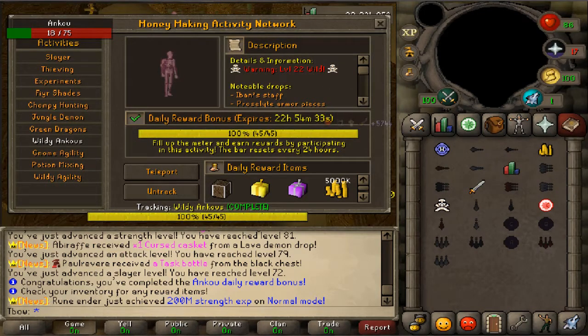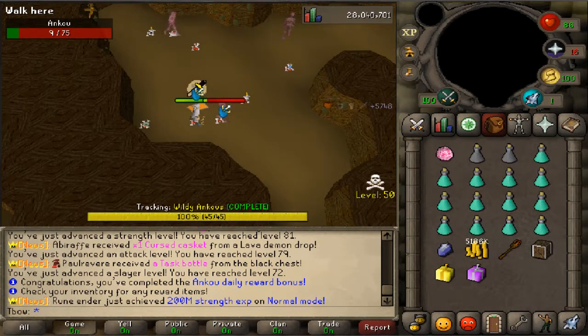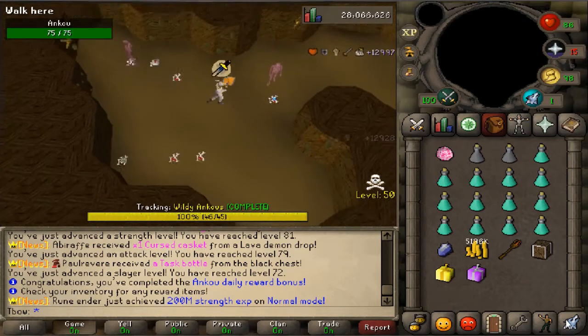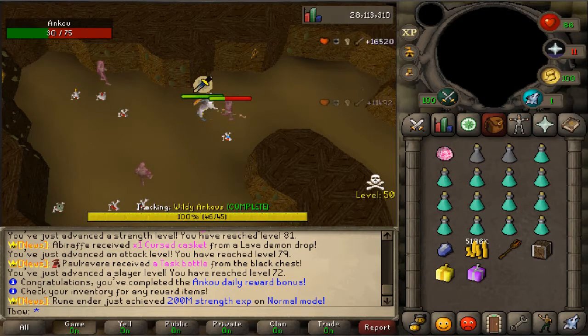I just completed the daily achievement for wilderness Angus, so I'll bank real quick. Sadly I haven't received even one cursed key in 45 kills, so it might take a while. But they are absolutely big money when you do get some, so I'll keep grinding and show you when I have a few.